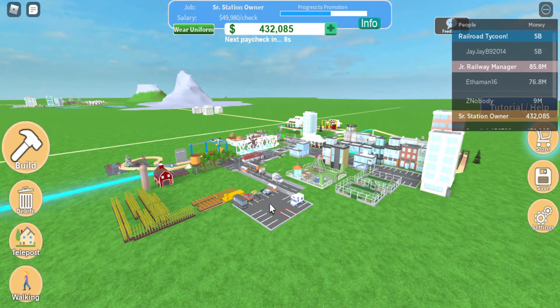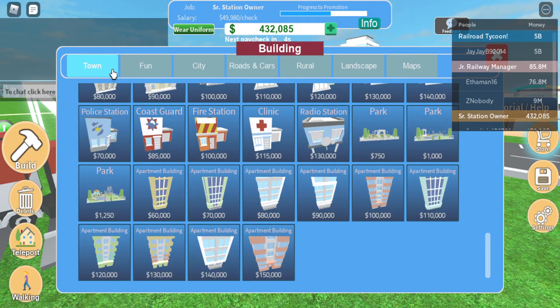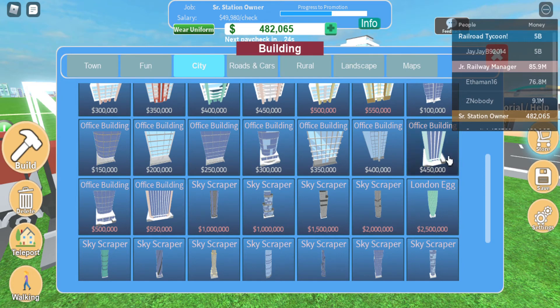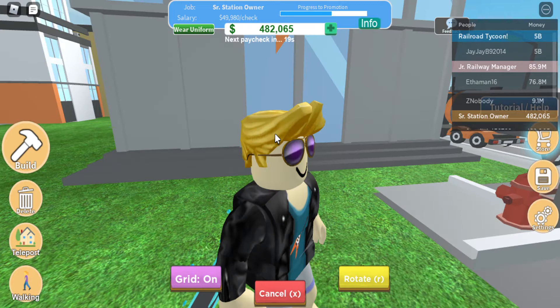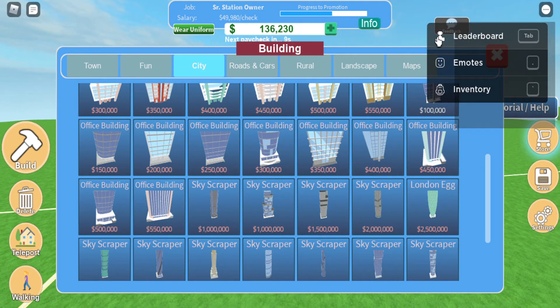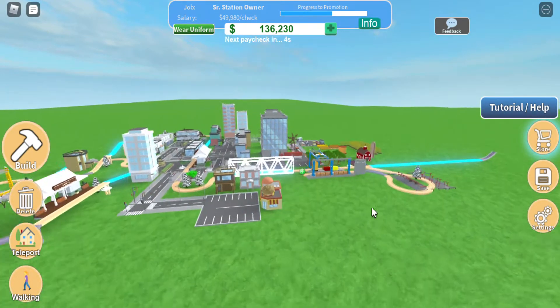Now that we're done building the city, we do need some more buildings. Let's go into the city section — yes, this is the expensive stuff. Let's buy the office building and put it right there. That's a pretty cool office building, actually. It works quite well with what we need.